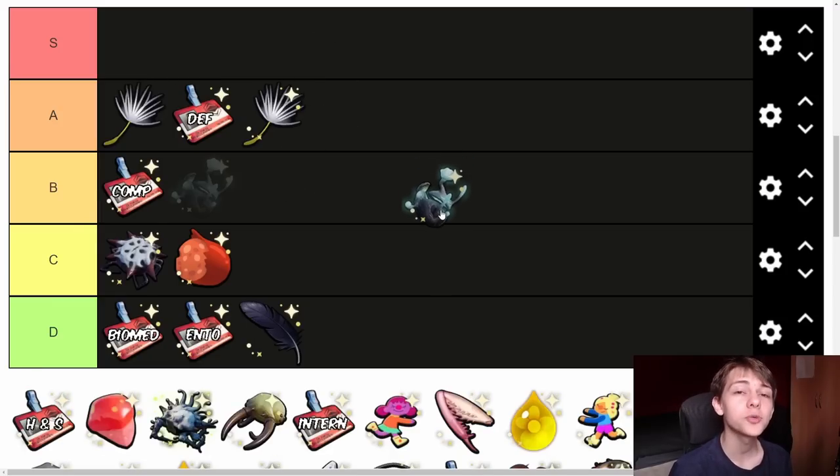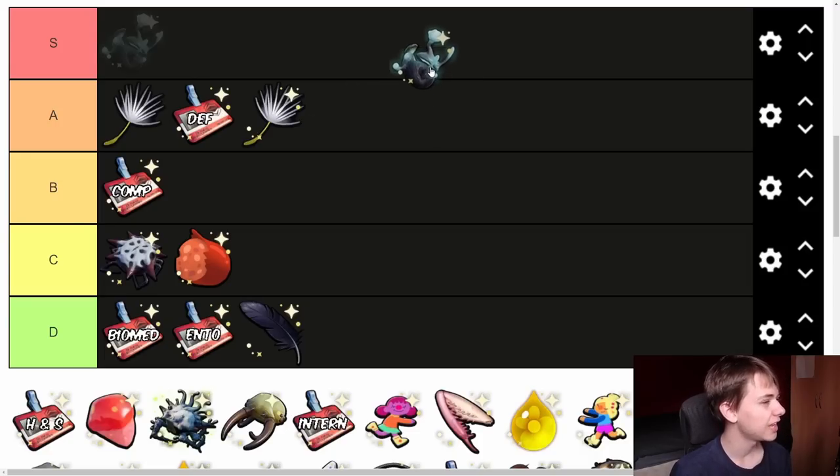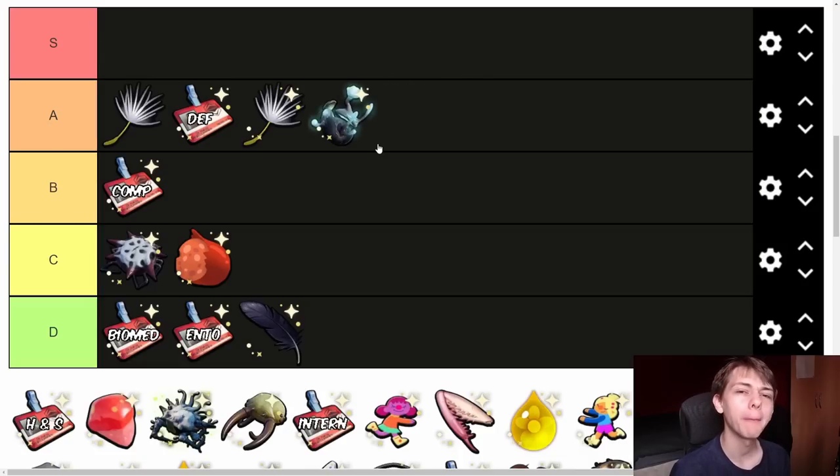Next we have the Fungal Charm, which drops from the Fungal Growth in the Haze. It's really, really good — it reduces explosive damage, which is very useful if you're fighting the Infected Broodmother, the Infected Wolf Spider, or anything infected in the Haze. I'm going to say it's an A tier trinket, just because it can be difficult to get depending on how lucky you are. It's very effective against some of the most difficult enemies later in the game.